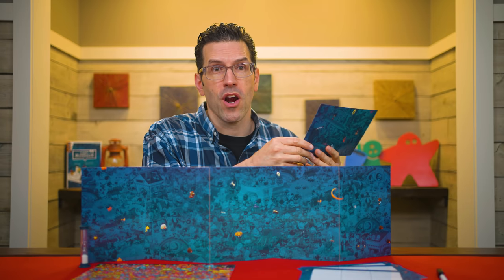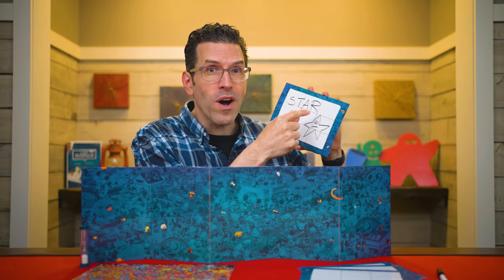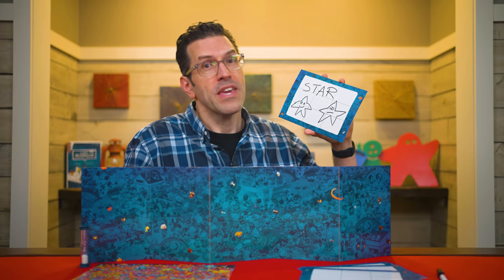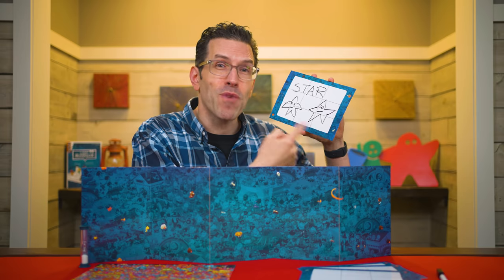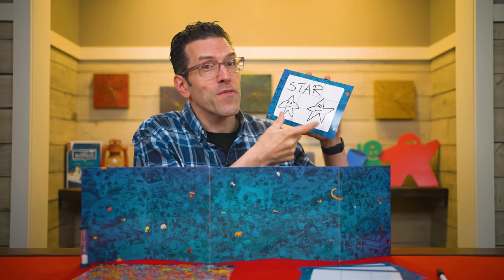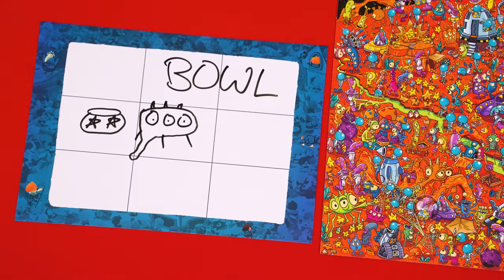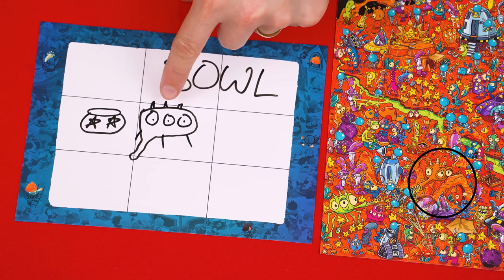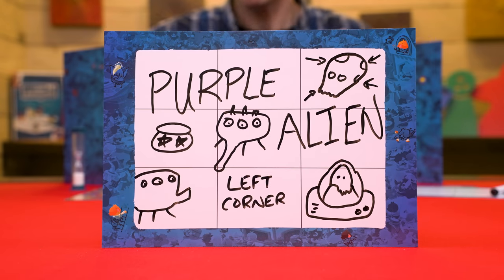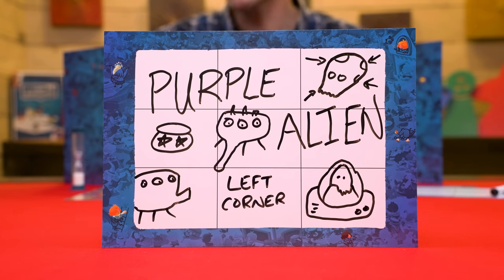The only real restriction when writing words is that you can never repeat a word on the same board. So if the criminal was near a star, I could only write the word star once, even if there are several stars shown nearby. You can draw more than one star if there's more than one in the area, but the drawings have to represent different stars — you can't draw the same one over and over. For example, if I noticed a three-eyed alien near the criminal and drew it, but there's also another one nearby, I could draw that because it's a different three-eyed alien. Here's a valid example of how a clue board might look after drawing a series of clues and words highlighting the multiple aliens, bowls, stars, and other clues to help the detectives find the criminal.